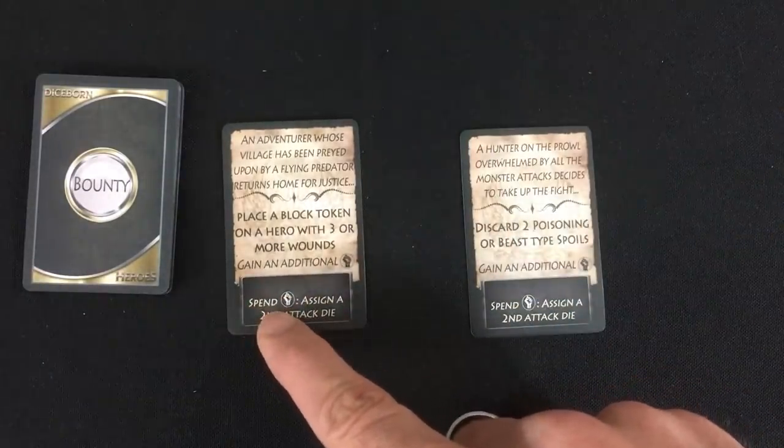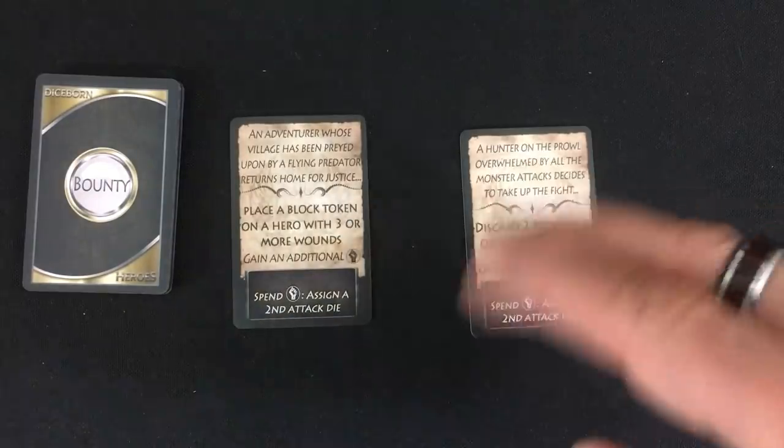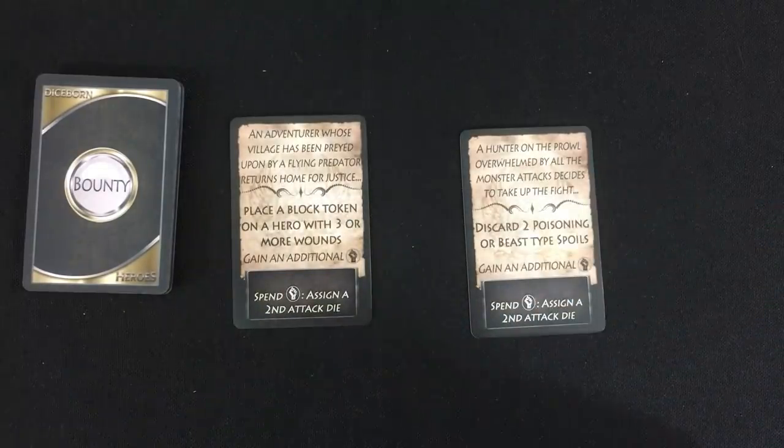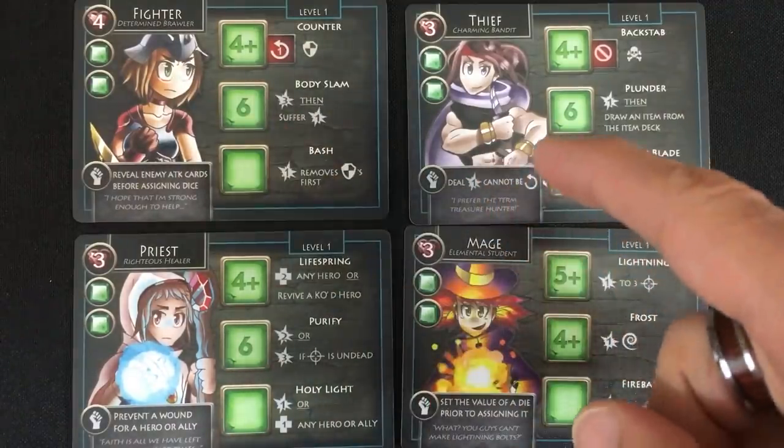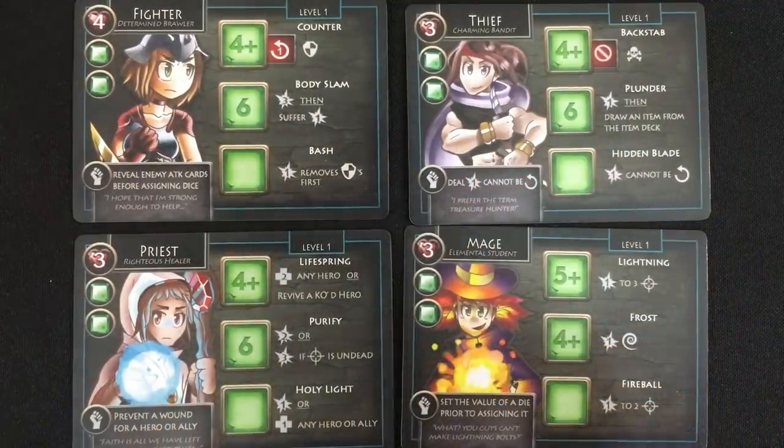But here I want to get somebody who can give some shields, so with those in mind I get to pick my heroes. There are four basic classes in the game. Fighter and Thief are the physical classes. Priest and Mage are the magic classes.